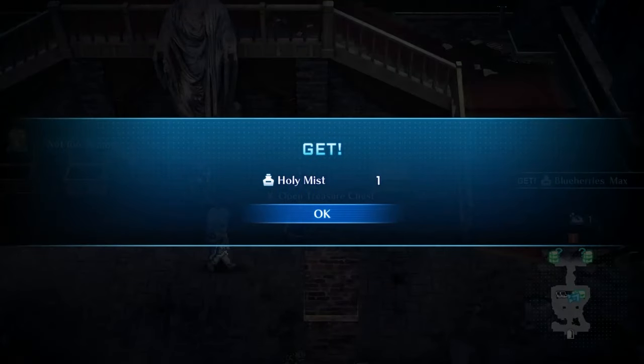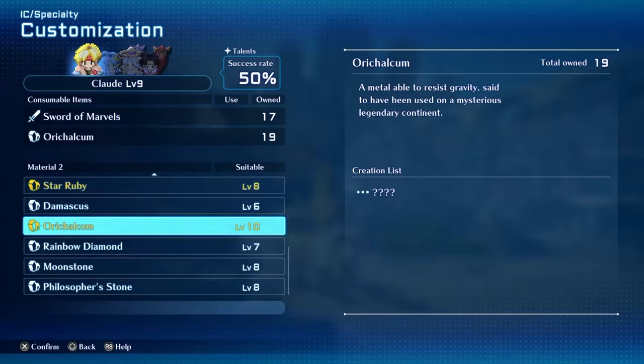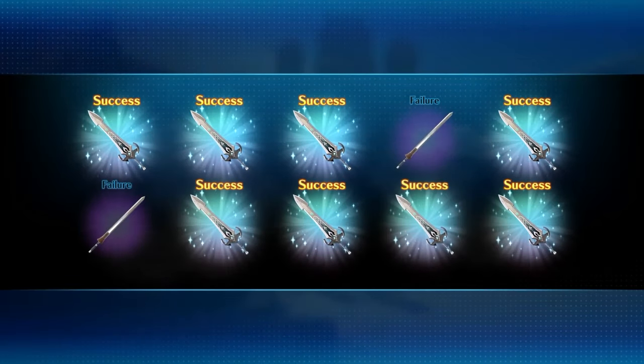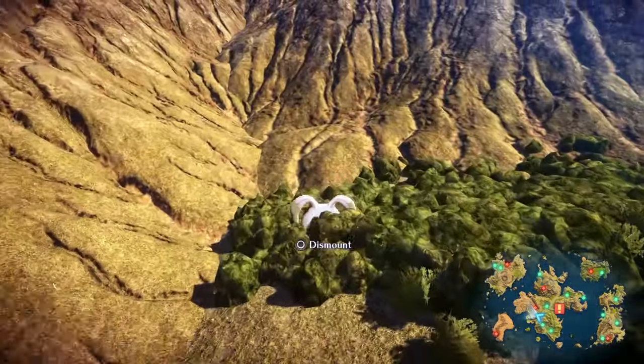To start off, you want to be making as much SP as you can. The more SP you get, the more skills you unlock. And the more skills you unlock, the more you'll be able to craft powerful gear. So spending your SP wisely is important. Early on, I recommend focusing on 5 specific skills.